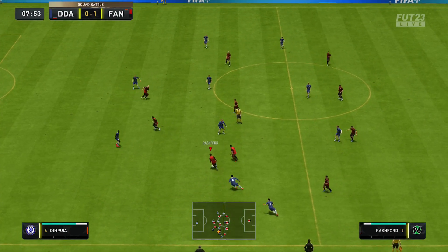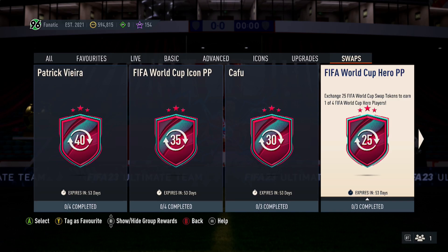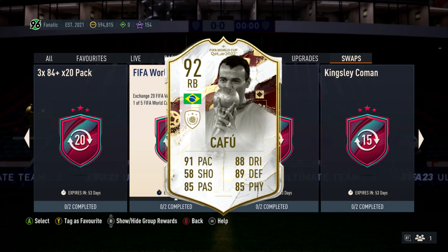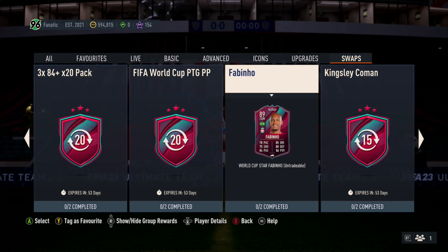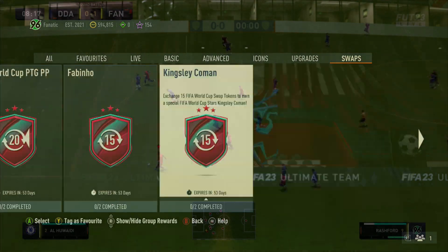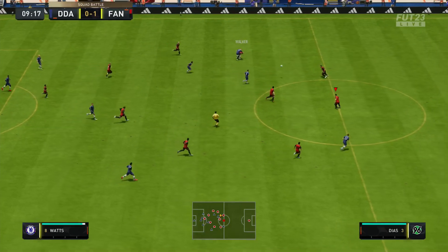Some very basic swap SBCs only require you to have two swap tokens, while others may require 30, 35, or even 40. At 30 tokens you can get Kafú as a reward. At 35 tokens you get a World Cup icon player pick — one of three. And at 40 tokens you can get a World Cup icon packed with Vieira, 90 rated. Personally I'm really trying to go for that Vieira, but a lot of players don't have the time to get 40 tokens — and you don't need to. You can still get rewards at that mid tier.